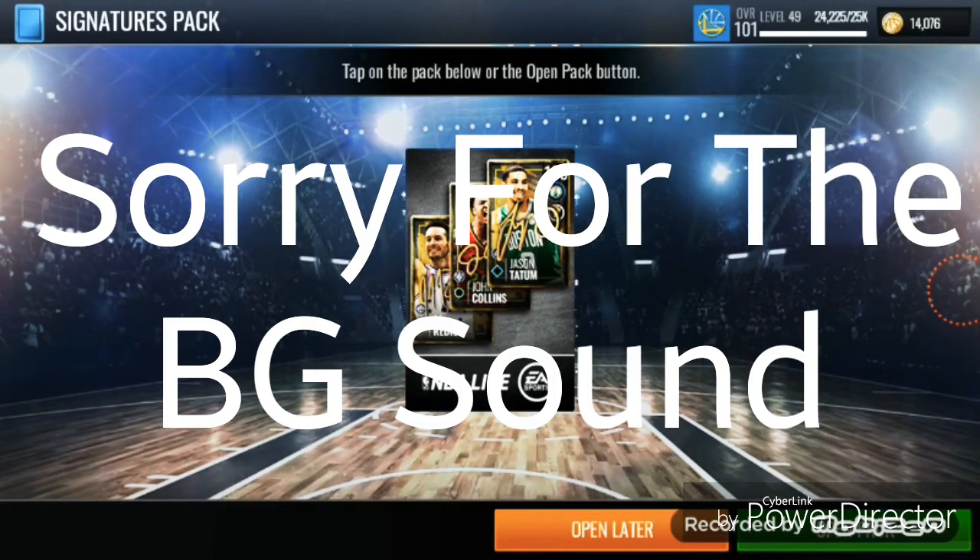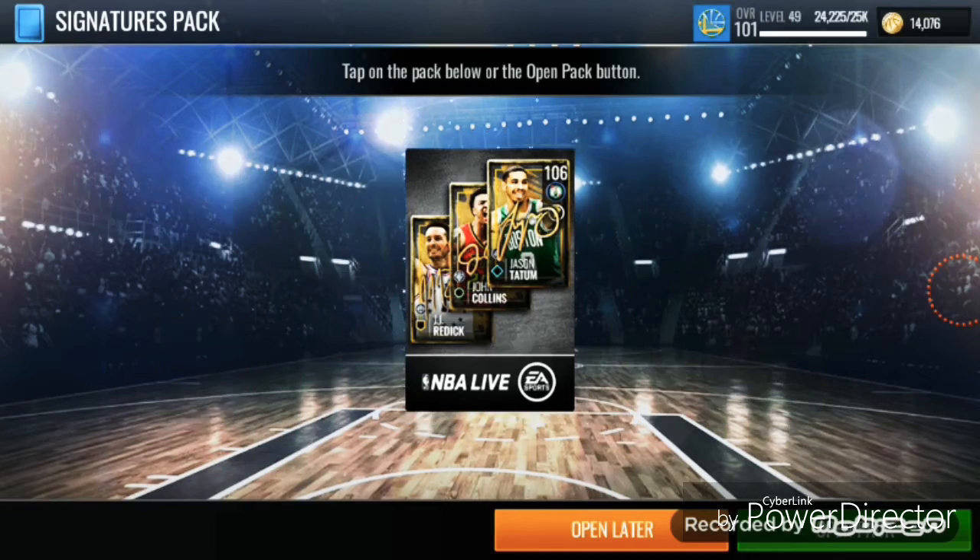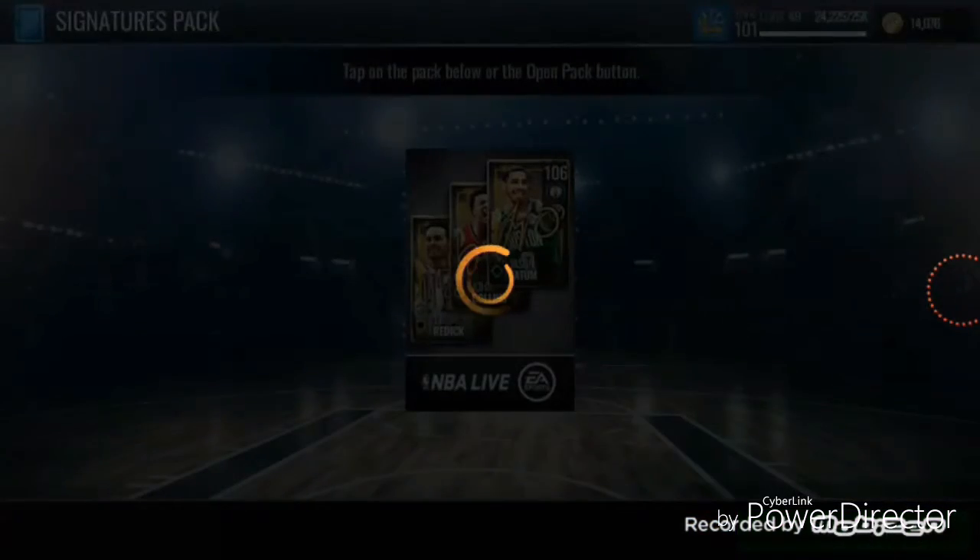Welcome back with another video. For today's video, I'm going to be opening the signature pack. These do contain a 75,000 quick sell coins, and also some platinum and some different elite players. I'm hoping to pull something like a top quad linear card, even though I don't really have a chance. But if I do, I'm going to get really hyped over these cards.